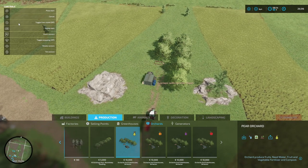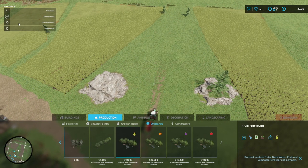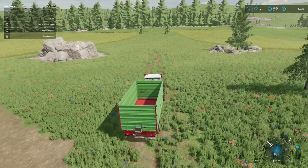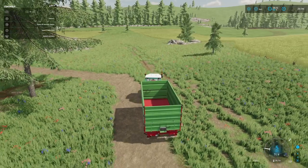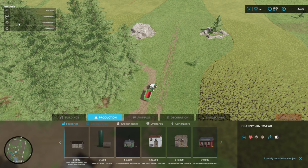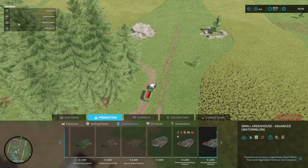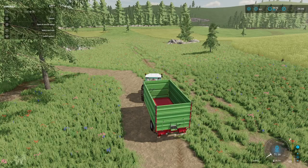In this episode we are starting off by building our first orchard. It's going to be pears and we're building it between the fields of wheat that we created. When I was making the last two fields I said I was going to leave a bit of a space between the fields for expansion of the farm. I've decided to put a pear orchard in there and we're going to go and have a look for it.